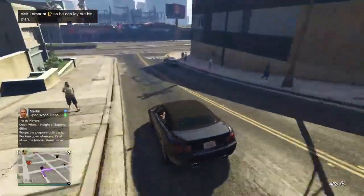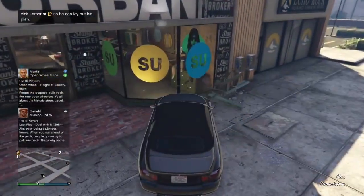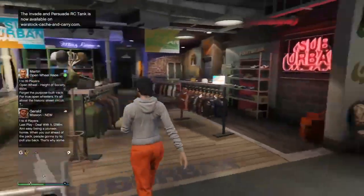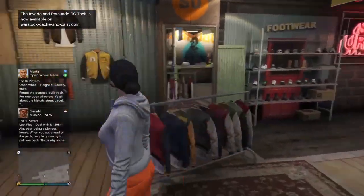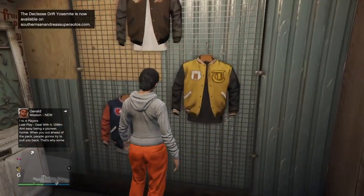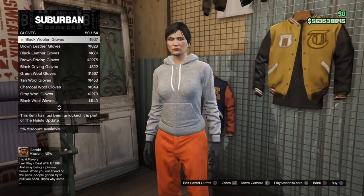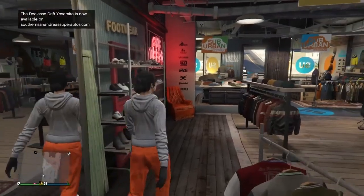Once you've loaded into GTA Online, make your way over to any clothes store. I've made my way over to the Suburban. Go inside and if your character has any accessories on, make sure you take all of them off. Either way, go over to the accessory section because we're going to be putting on some gloves. For the gloves, go down to number 50, which will be the black wooden gloves. Select them, then make your way to the pant section.